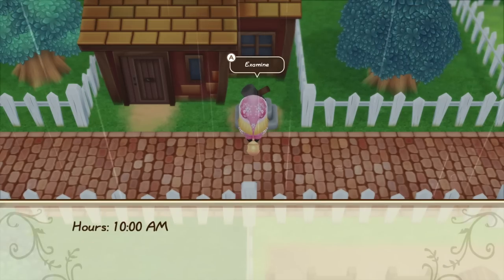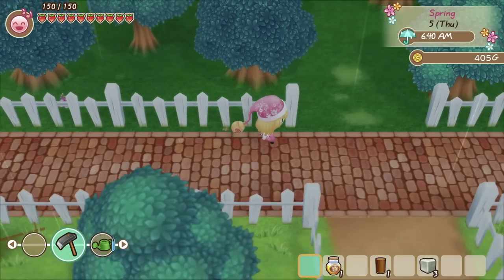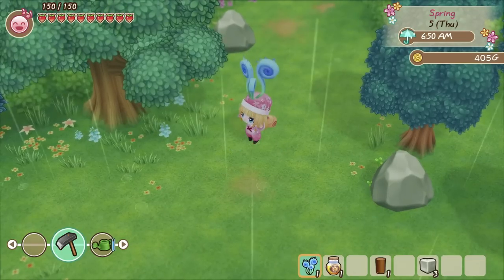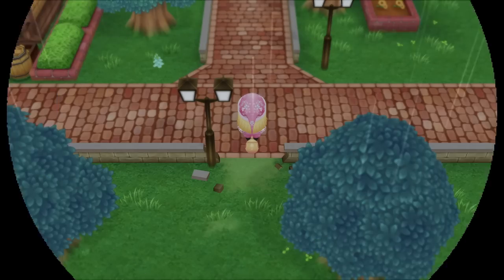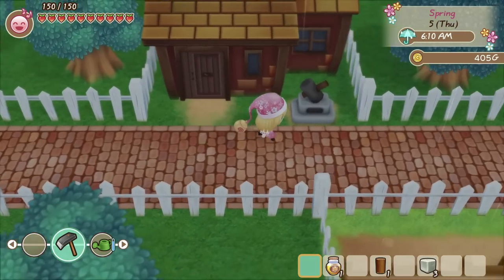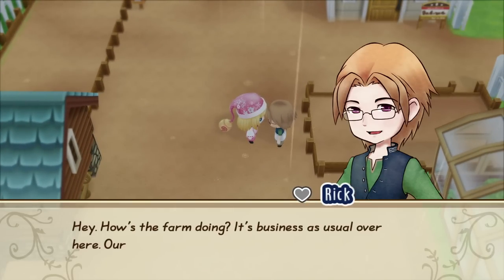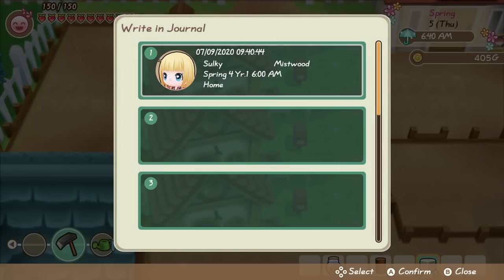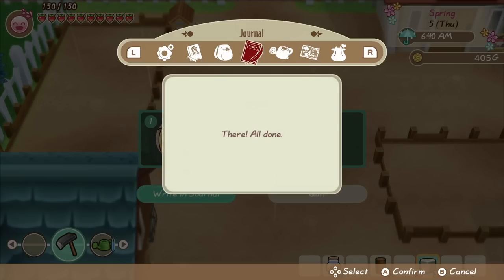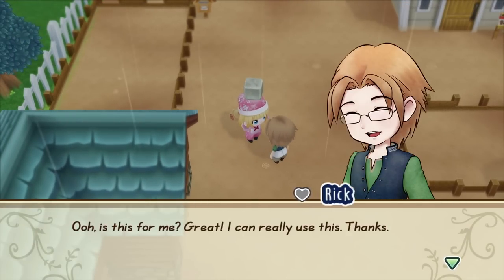Saving and loading can be very beneficial if you use it to your advantage. Say you don't like what just happened — maybe you didn't have a good interaction with someone. You get to choose when you save the game, so you can go back in time. For example, save the game, then go give someone a gift and see what they say. If they don't like it, just reload back without saving and repeat that interaction to give them a different gift.